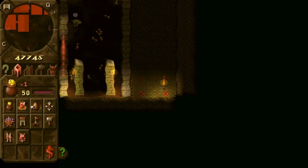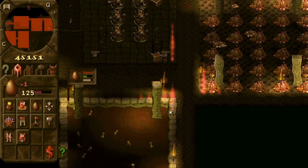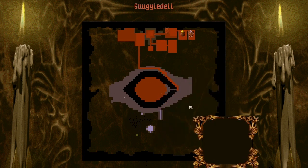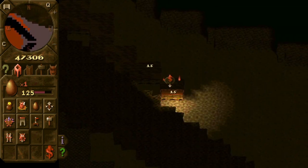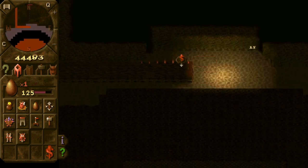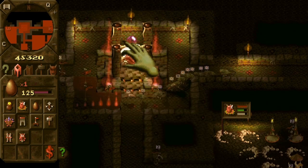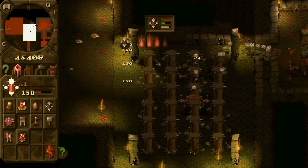So now the only thing we should worry about is — we can also expand the treasure room — the only thing we need to worry about is enemy flies that can fly to us, but flies couldn't do anything. There is a new unit, the Bile Demon, but we haven't discovered the temple yet, so we couldn't make a Horned Reaper.